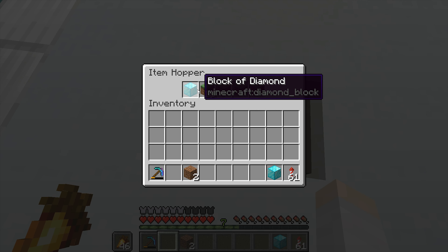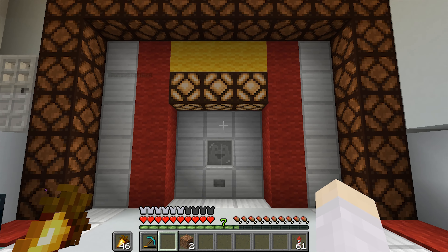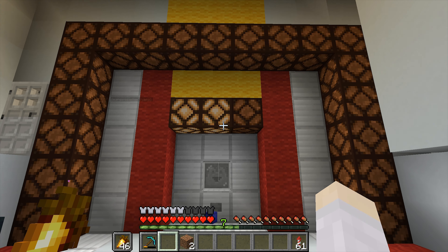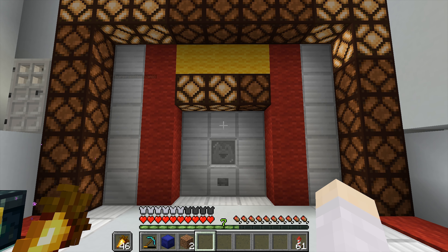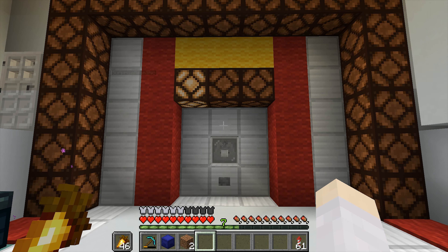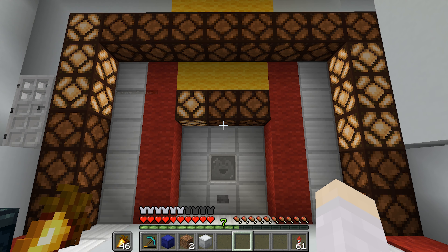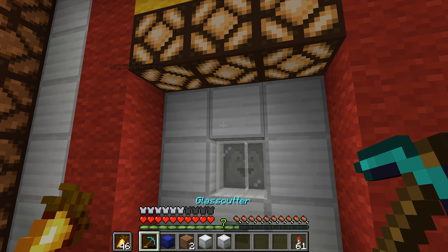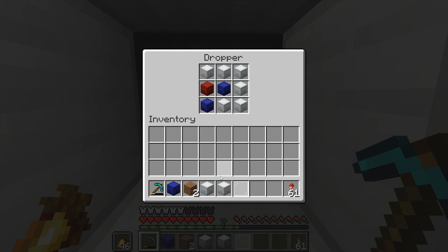Now, if we put a diamond block, we should get 3 rounds per block. One lamp has turned off. What just happened? The item was just invisible. That might actually be an issue and maybe I should consider doing something about it. Alright, I think it works.